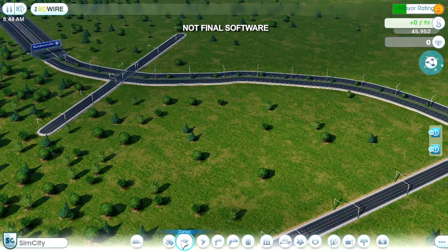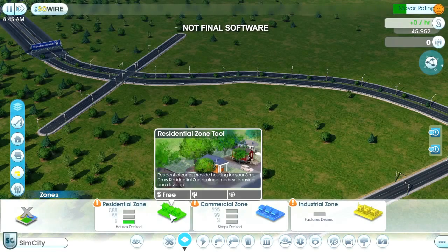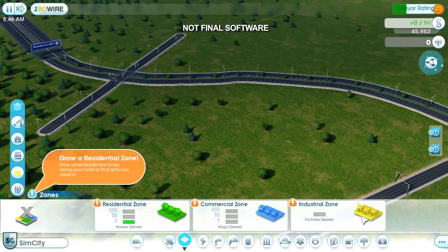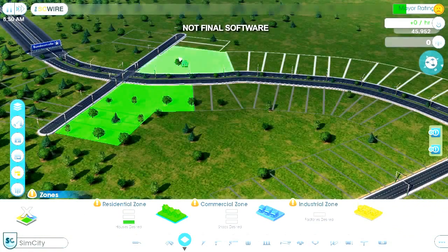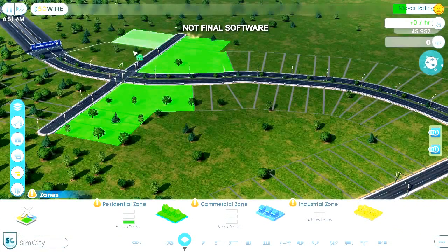In the zone palette, there are three different zone types: residential, commercial, and industrial. I'll start by zoning a residential area, where I want my houses to appear. I just paint along the roads like this.